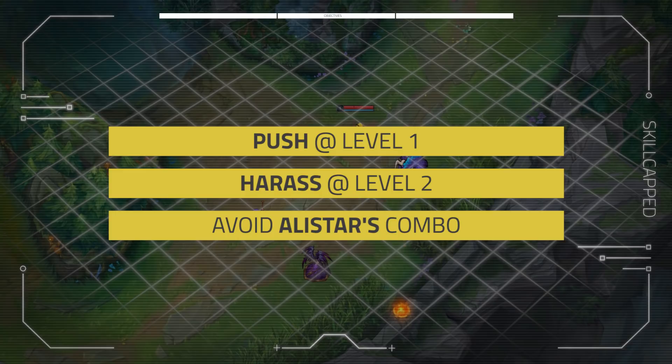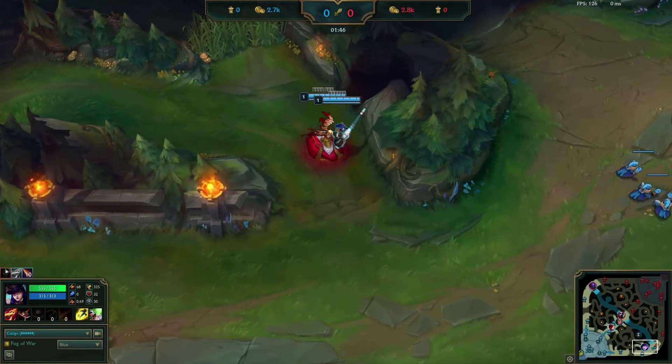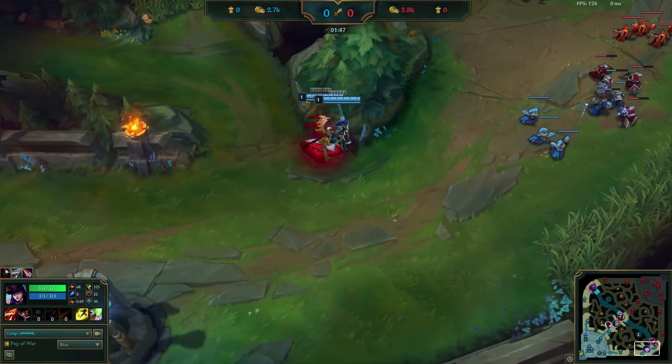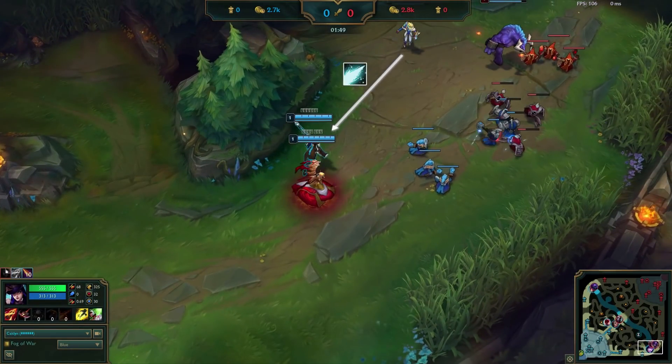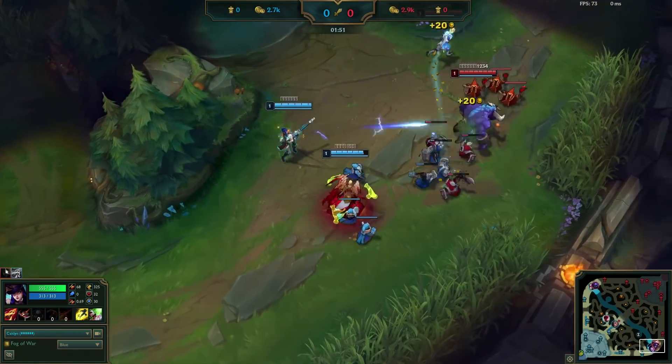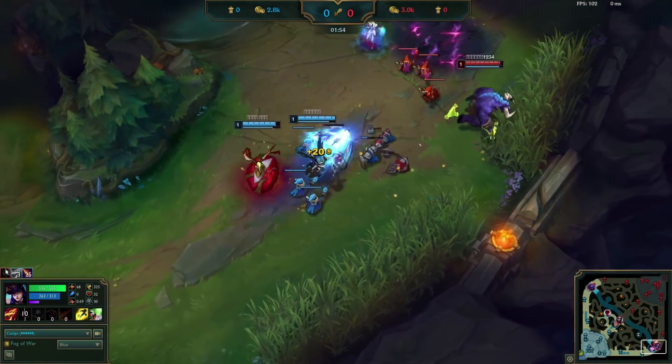Let's hop right into the game. Both lanes had to leash this game, which is great for exploiting the advantages that Caitlyn and Morgana have in the early game over Ezreal and Alistar. Good Ezreals will always try to get a Q off as lane starts, so try to be wary of that since you don't want to give them any extra Kleptomancy procs. Initially, Deft is following the first mission of pushing the wave at level one.